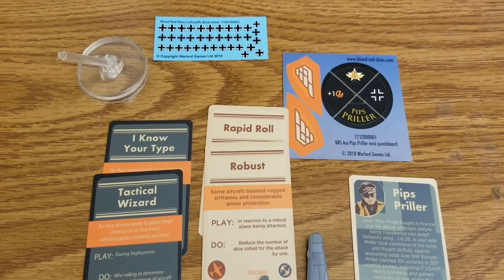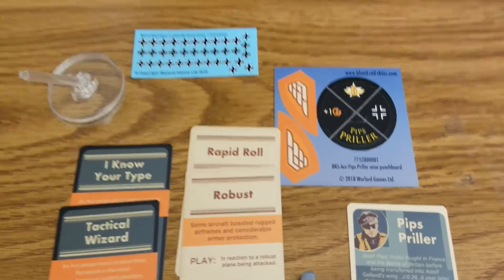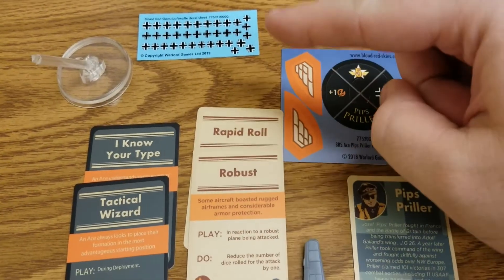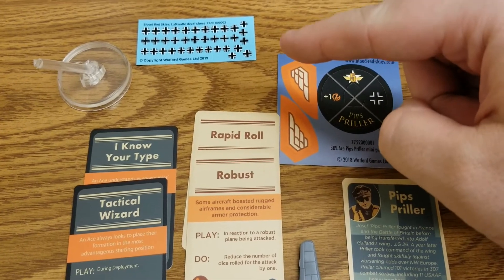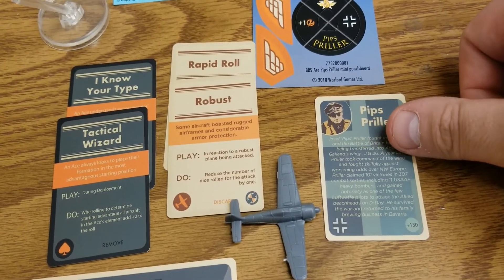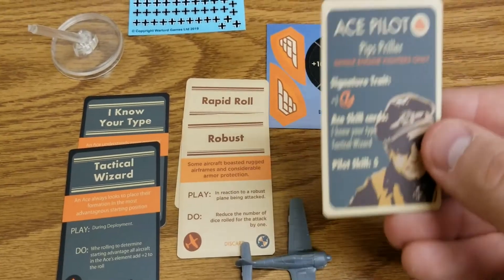We're back with Pips Priller — another FW 190 pilot. We have his insert that goes on the base, the base itself, plenty of decals, and his card. He'll set you back 130 points, and the card gives you a little bit of his history, with his stats on the other side.